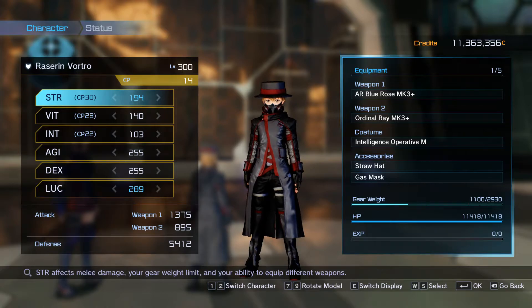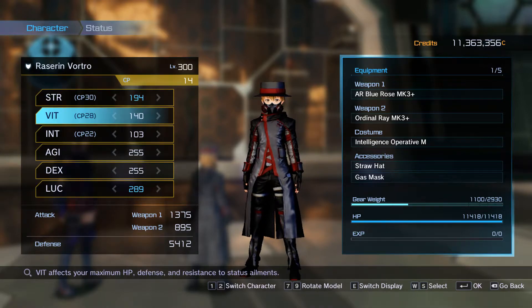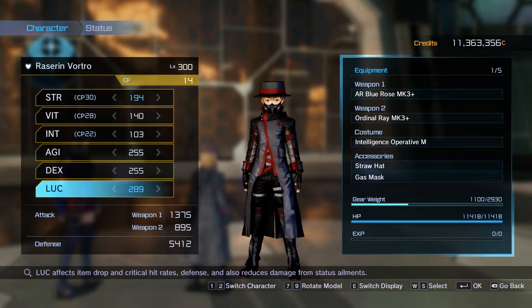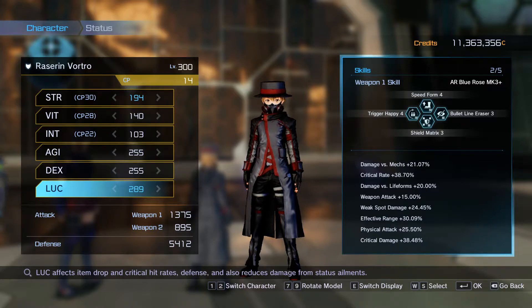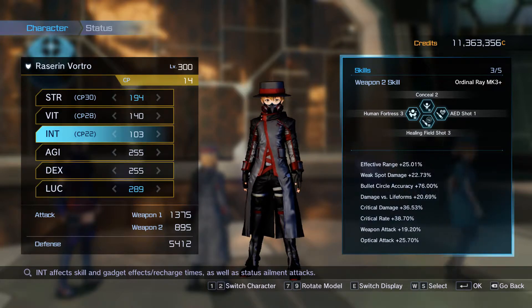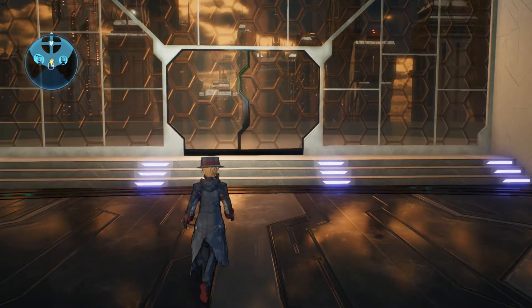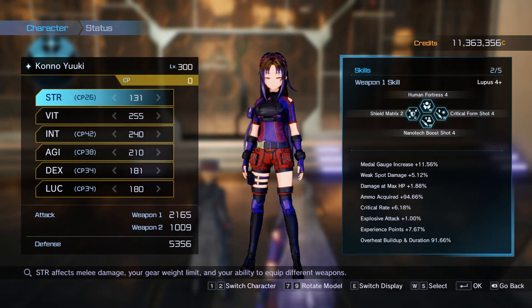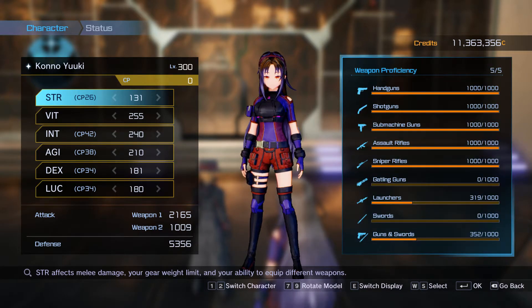I haven't been playing a bunch of Fatal Bullet since last time, but here's my setup: 194 Strength, 140 Vitality, 103 Intelligence, 255 Agility, with Dexterity Unlock. The 194 Strength allows me to dual wield AR Blue Rose Mark III Pluses, going for a full-on speed build with maxed Agility. Skills include Speed Form, Bullet Eraser, Shield Matrix, and Trigger Happy. I have 103 Intelligence for Concealed Level 3 once unlocked. My Arphasis is full-on buffing and tankiness — Human Fortress, Shield Matrix, Crit Form, Nanotech Shot, Healing, and so on.